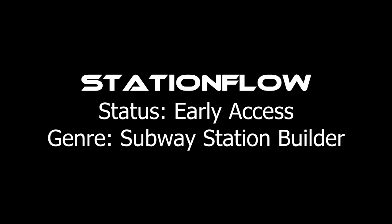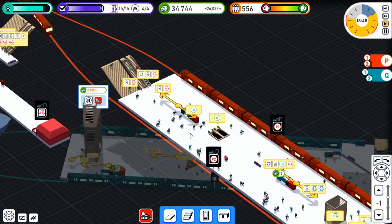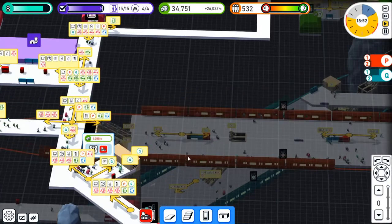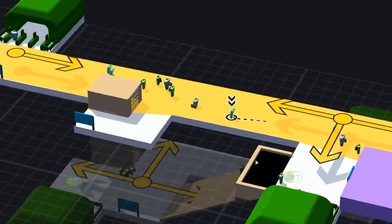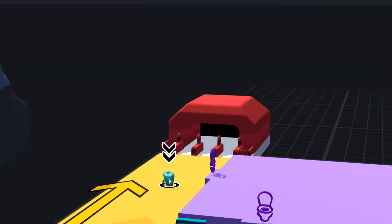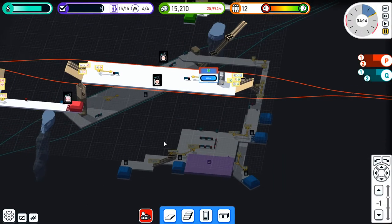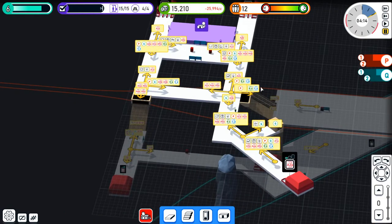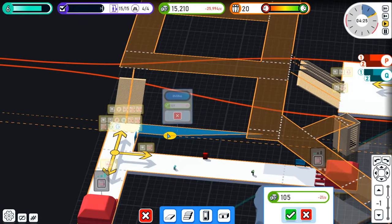Number 8 is Station Flow. This is a game I just started playing and I absolutely love it. You build your own underground train station and create connections between the different exits and train lines. You have many different kinds of people with different preferences — for example, some people cannot use stairs. It's a really fun game with a lot of progression, and it's still in very early access, so I'm excited to see how much more it will offer over time.